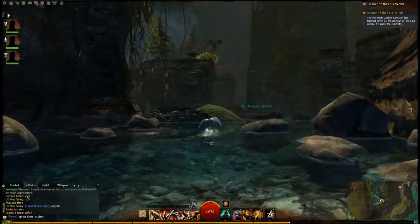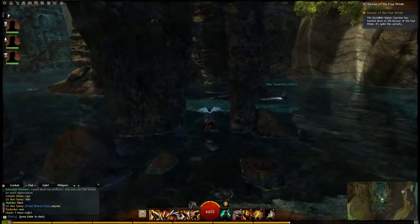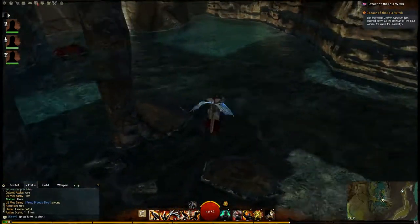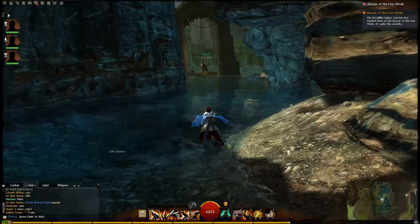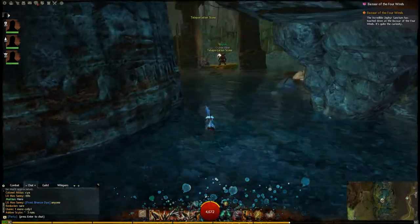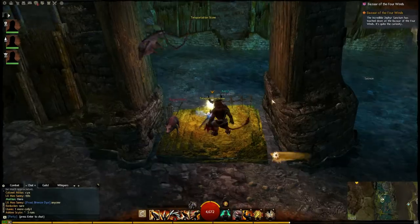From here it's not too difficult. What you'll need to find is — apparently we can't go through there — what you'll need to find is a little orb. That's the orb we're looking for, the Teleportation Stone. This will take you to the start of the jumping puzzle.